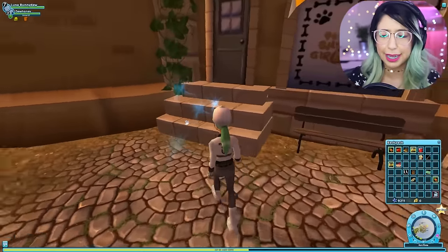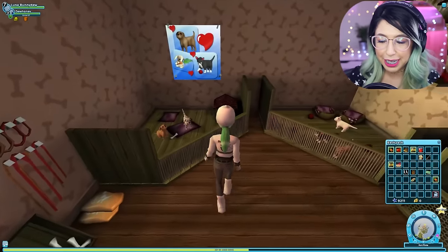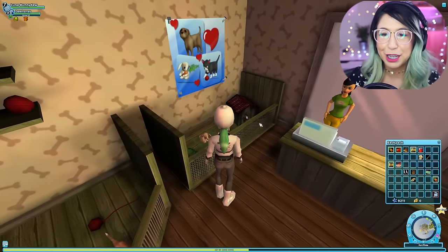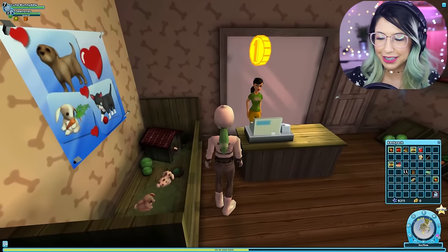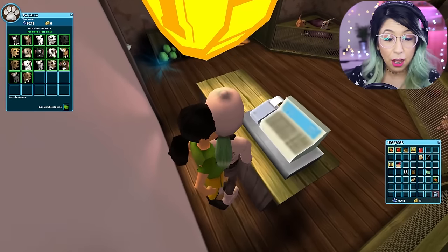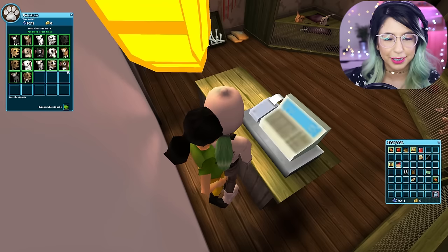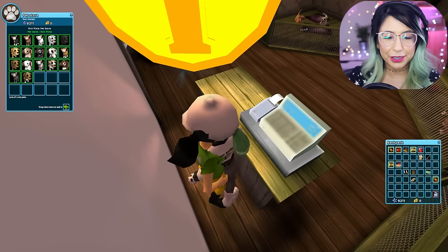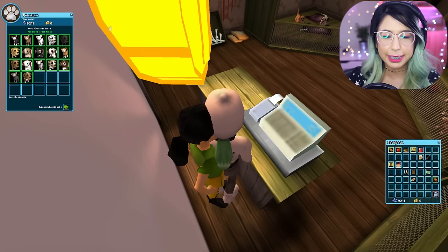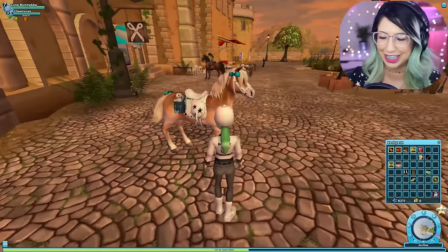It looks like my horse is thirsty and hungry, so we're gonna have to go feed her. You come in here and here's a little pet store. You can buy little dogs, little cats, and little bunnies — they're so cute. There are different colors of rabbits and cats and dogs that you can purchase and put in your little saddlebags and ride with them on your horse. It's just so cute.